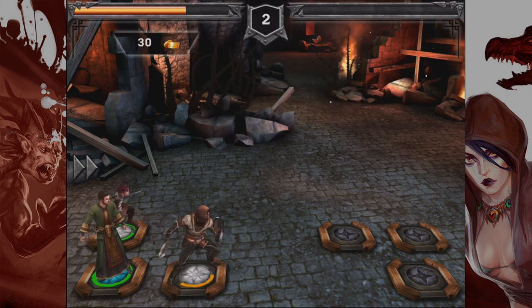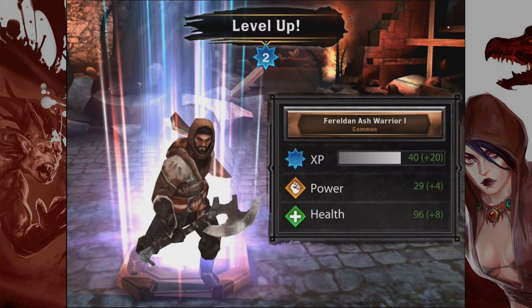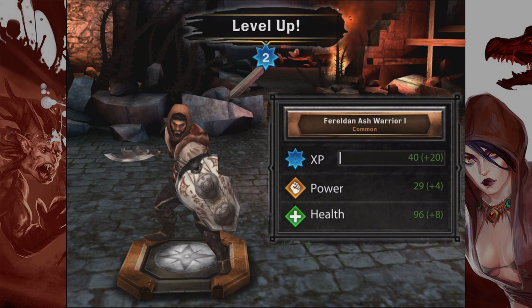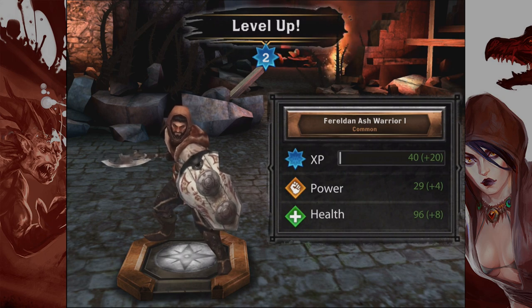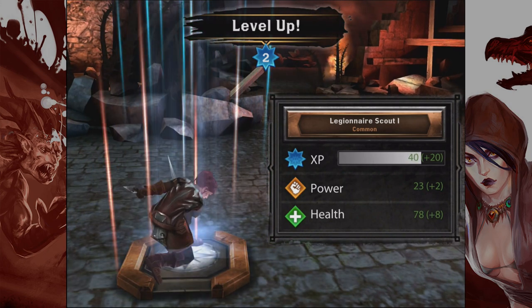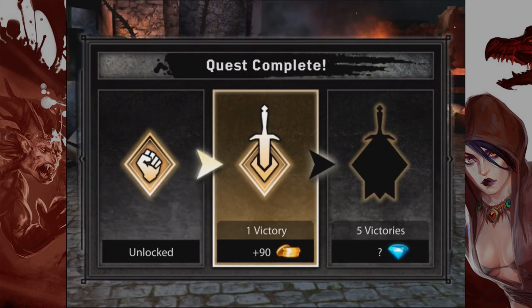I wonder if you can name your dudes, or maybe they get names as you unlock them. Level up — now he's level two. There's a lot of depth to this game. One of the things you find with most iOS and tablet games is they're really not very deep. But the truth is, this is a pretty cool game. The graphics are great, it's smooth, it plays well on iPad, and it looks like a lot of fun with a lot of depth.